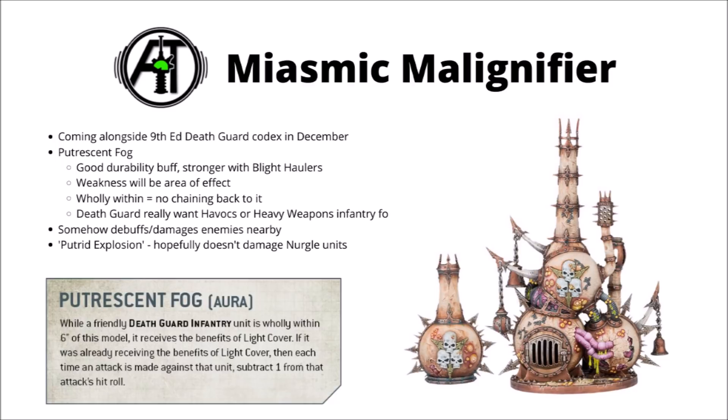What Death Guard would really like to use with it is something like Havocs or other heavy weapon troopers. If you actually had a gun battery with a whole load of lascannons or obliterators, you might be able to justify the extra outlay to keep them really safe. It could be useful for protecting Death Guard infantry on turn one before they start moving up, but even then if you go second it's not likely to have all that much effect. It's just frustrating to see such a powerful buff be really quite hard to make use of in an actual army.